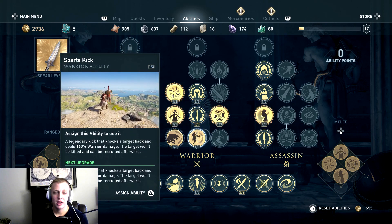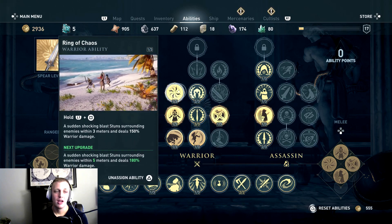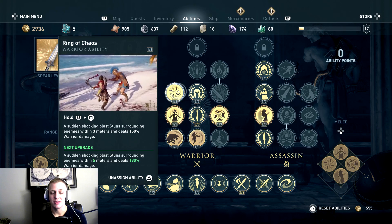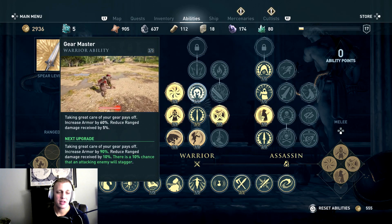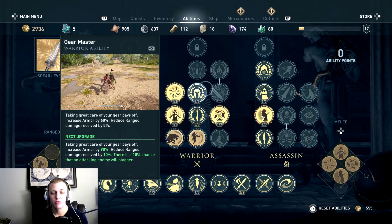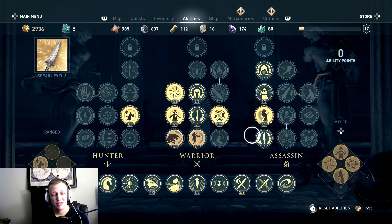In place of the Spartan Kick — which is an early on stunning attack that does a lot of damage to a single target — I replaced it with the Ring of Chaos, which is an AoE attack that also stuns but can hit multiple enemies at once. A little bit less damage, but you can upgrade it as you progress the story. Then Gear Master is like a weapons master — it increases your armor and reduces ranged damage taken. Upgrade your abilities and check out what works with your play style.